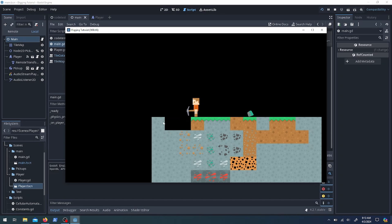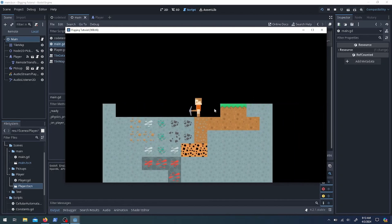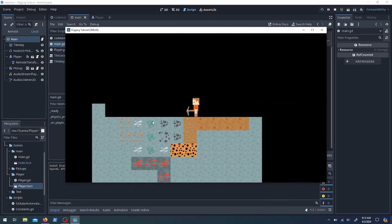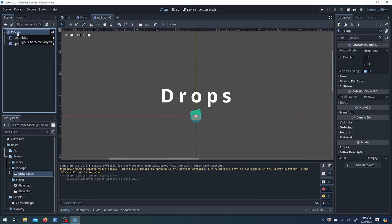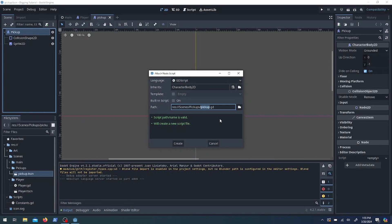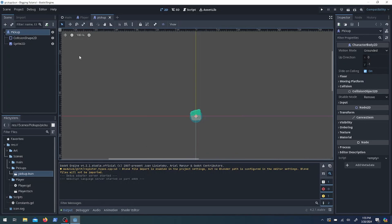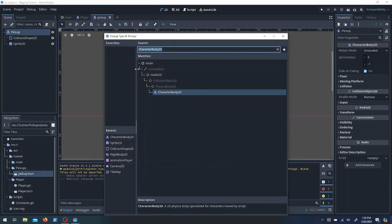I think that was enough to fix the problem but I'm going to do a little more polish — this looks pretty lame, hard to tell what's going on. One thing I wanted to do was drops: when you dig something in Minecraft or Terraria, something comes out. So we'll need a pickup class or drop class — it has a collision and a sprite, and we'll add a script.